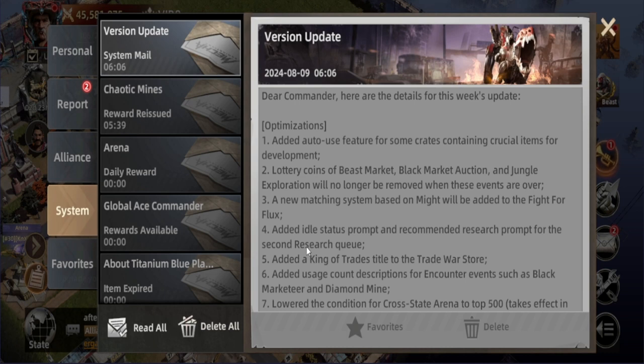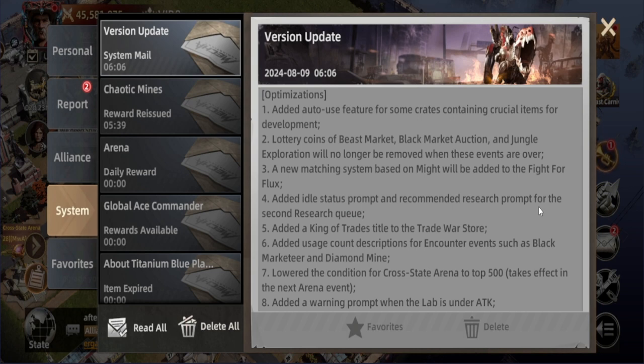The next one is adding idle stats prompt and recommended research prompt to the second research view, which is really good. I don't personally have that second research view yet, but it's really good to have.